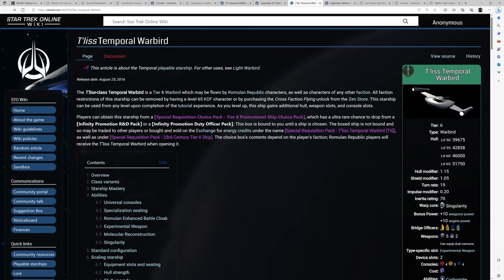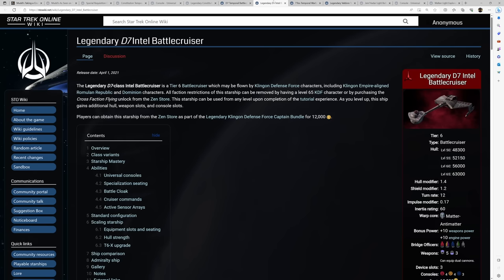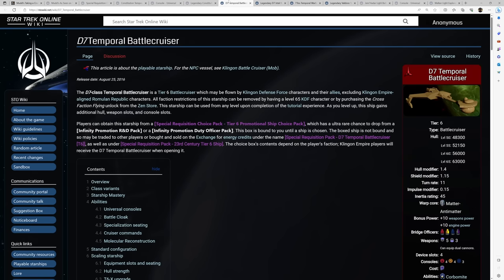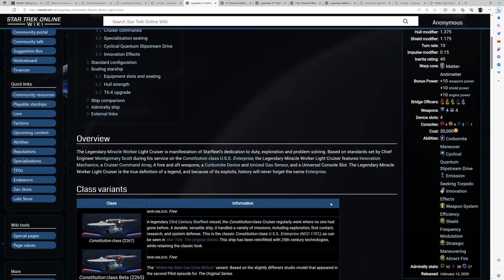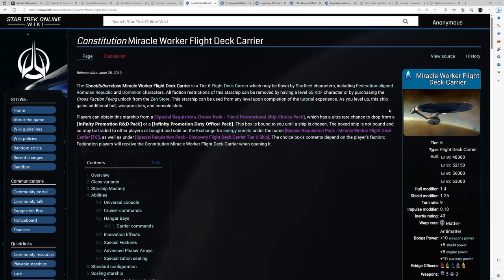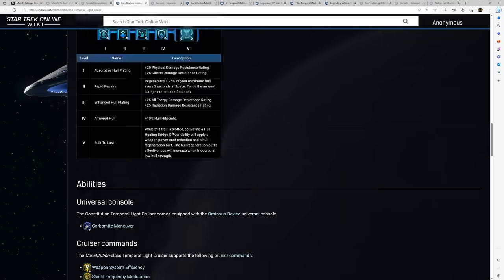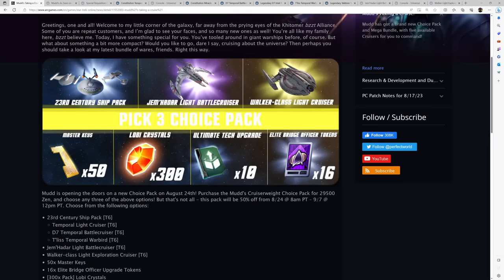These ships all have pros and cons versus their legendary versions. There are still reasons some of you may want to run them — unique bridge officer combos or build-specific advantages. The Legendary versions are certainly competitive, except for the Legendary Connie, which is just another 4-4 Miracle Worker cruiser. There are other Connies you'd probably want to use for DPS, like the Miracle Worker flight deck carrier. But if you're looking for a solid 5-3 Connie on account-wide unlock, this 23rd Century Ship Pack option gives you that.